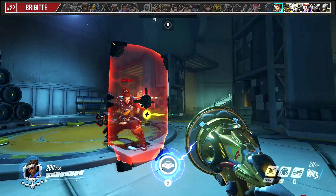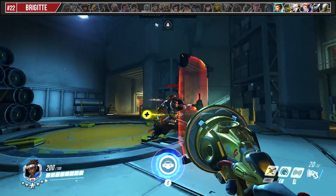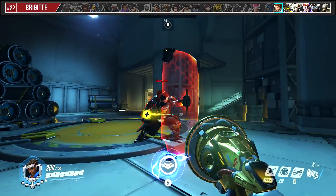Against Brigitte, booping her while she's holding her shield is relatively easy and effective because she won't be able to shield bash anybody on the ground and it keeps her out of swinging range. To do this, you need to be at a slight angle of her shield.